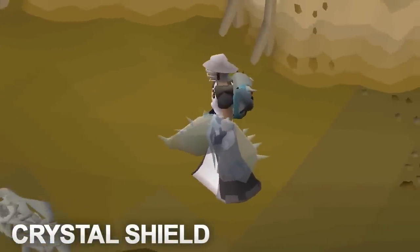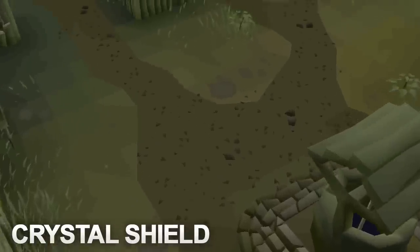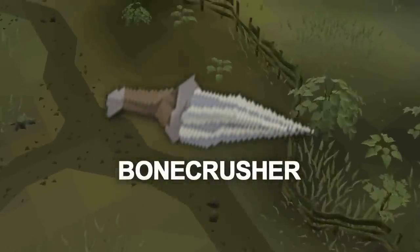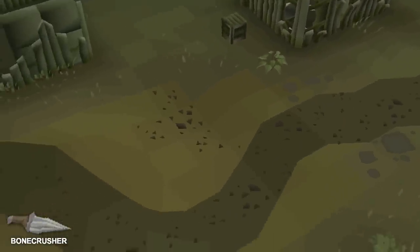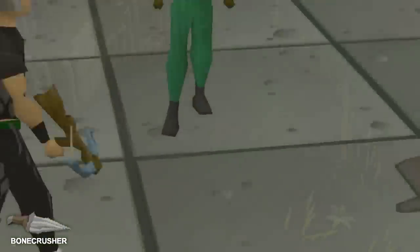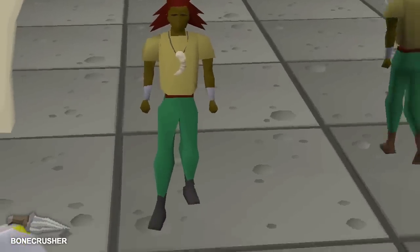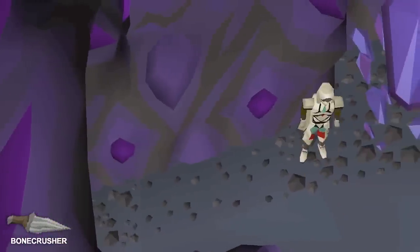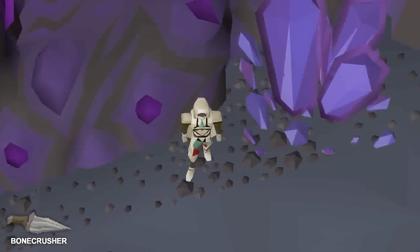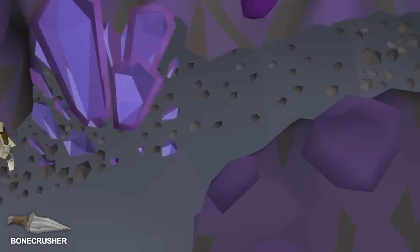The next handy combat item is the Crystal Shield, a fairly niche item that gives very high defense bonuses and the highest range defense of any shield slot item in the game. The final handy combat item is the Bone Crusher, which automatically buries the bones from monsters you kill. Completing the Hard Morytania Diary gives 50% of the XP from the bone, and the Elite Diary gives 100%. The Dragon Bone Necklace stacks with the Bone Crusher — it restores your prayer points whenever you bury a bone, and since the Bone Crusher does that automatically, you can essentially get unlimited prayer points in some areas. Burying bones in the Catacombs of Kourend will give back prayer points even without the Dragon Bone Necklace, so taking a Bone Crusher there will automatically restore your prayer points as well.